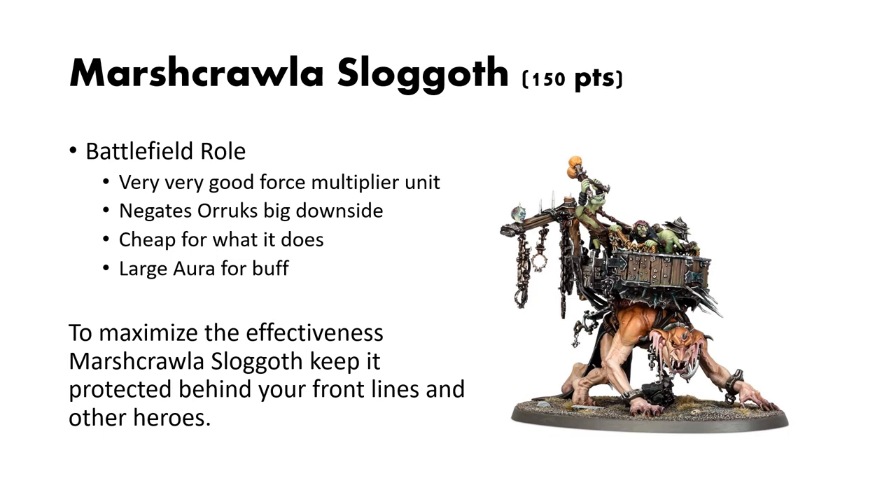This is a good force-multiplying unit. It negates one of the orcs' bigger downsides and really helps their accuracy. And honestly, for what it does, it's pretty cheap at only 150 points. Additionally, their 18-inch aura is huge — if you stick that in the middle of the field you can cover most, if not all, of wherever your units want to be. Very flexible and forgiving. You want to keep these guys alive as long as you can, as they're not quite as tough in melee as the Snatcher Boss. Keep them protected behind your front lines and other heroes.